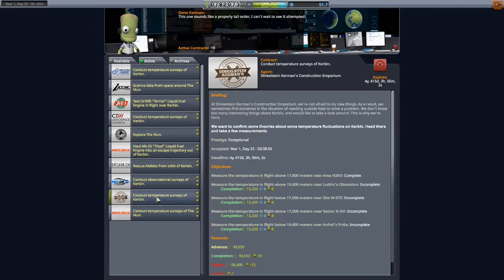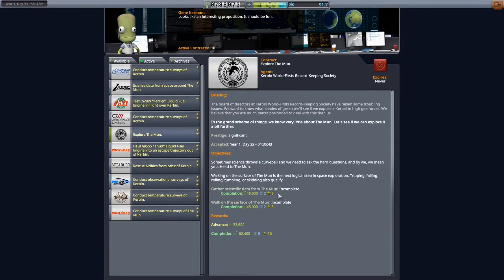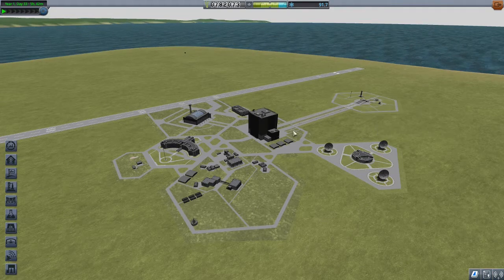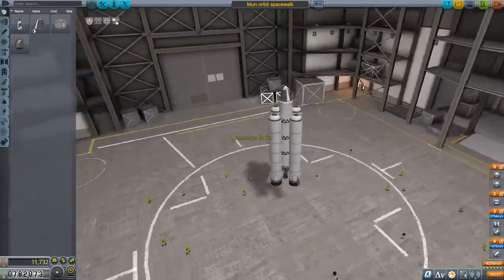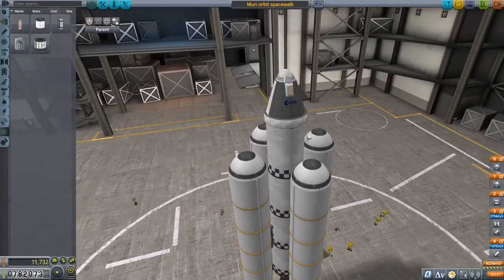We're going to do temperature measurements — this contract is just 'do any science.' I'm going to smash some thermometers on the rocket. Here we are, I've already been to the moon before offline so I'm going to take the rocket I used before and add some temperature thermometers. There's a sign I've never seen — must be an update.